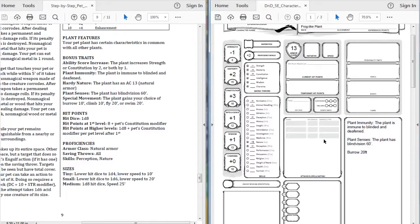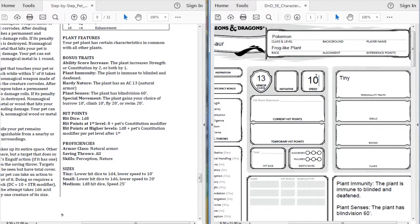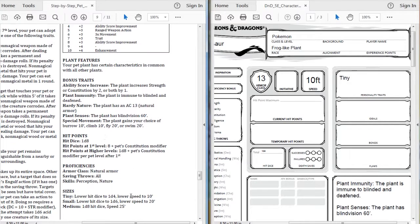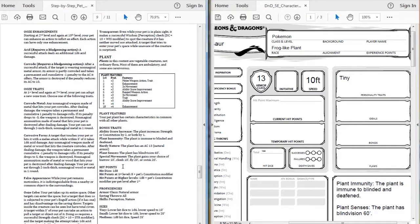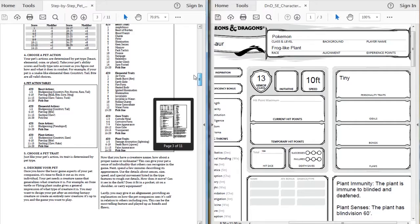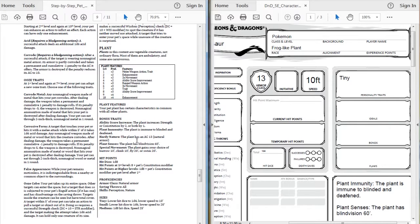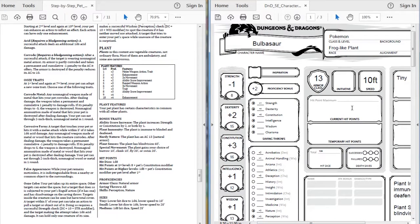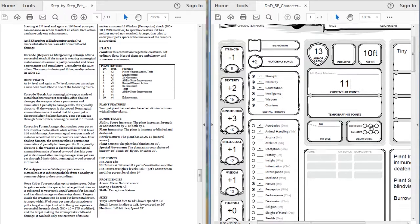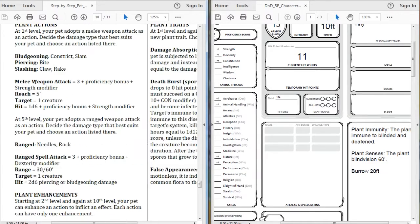We're going to make it tiny - I'll put that in the personality traits since there's no real other spot, which gives us a speed of 10 feet and a hit die of 1d4. For hit points, our hit die for plant is 1d8, so our first level is 8 plus the constitution modifier. That means 8 plus 3 which is 11 - the highest hit points out of all the Pokemon we've made so far.